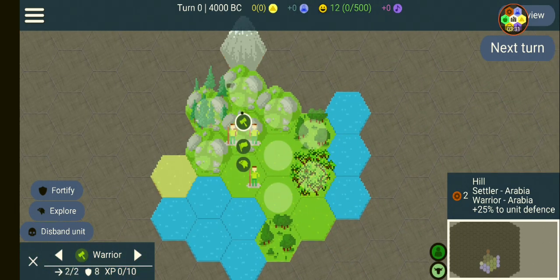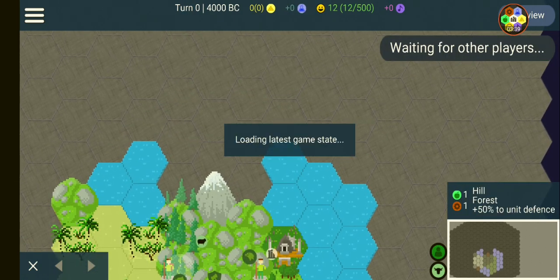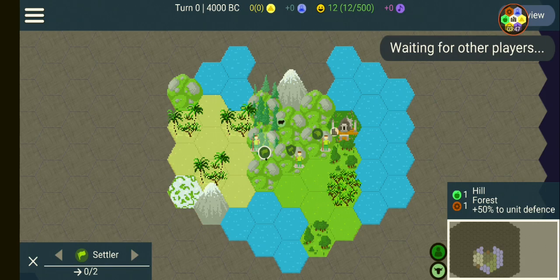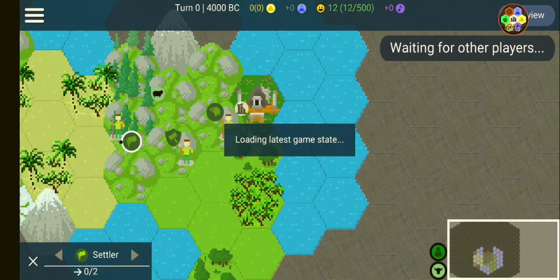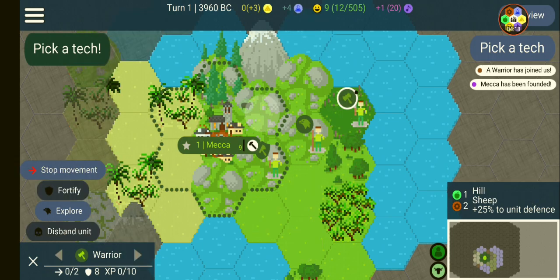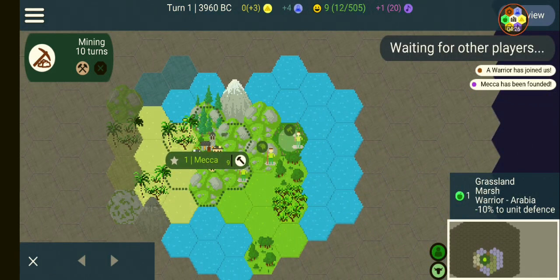Okay, the mountain is what is separating us, so let's go there — fortify and explore. We're on the south and he's over here to the north. Yeah, the multiplayer game is already responding.